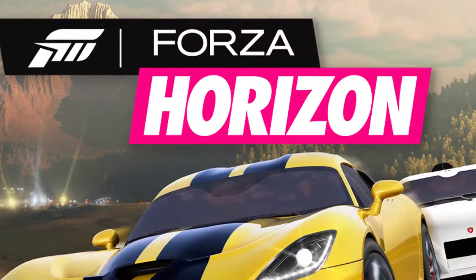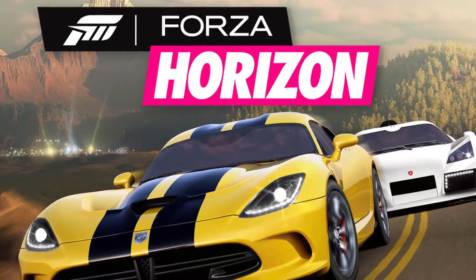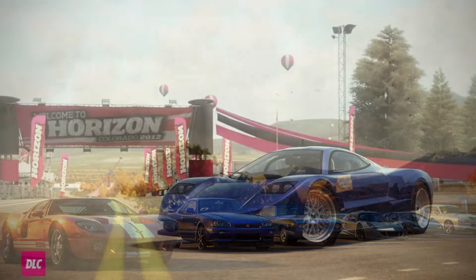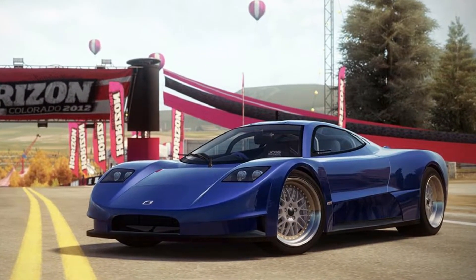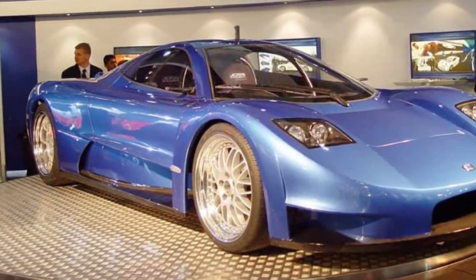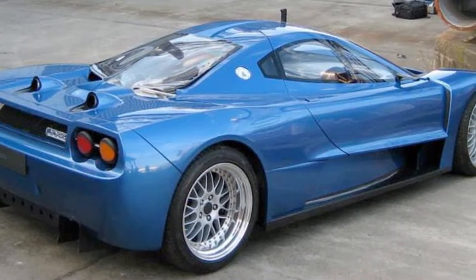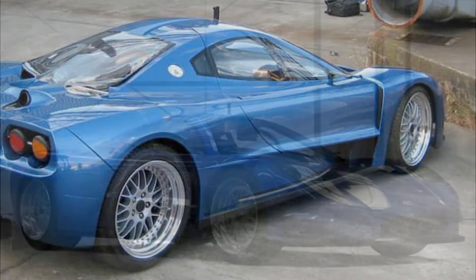The first game we're going to talk about is Forza Horizon 1, and this game had literally no Australian cars — well, almost none. The only Australian car in the game was a very unusual car called the Joss JT1. A very obscure car, but it was an Australian car nevertheless. I have talked about this car on this channel if you want to go check that out.